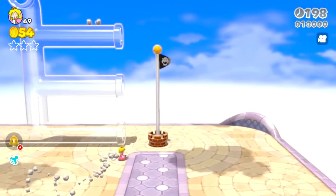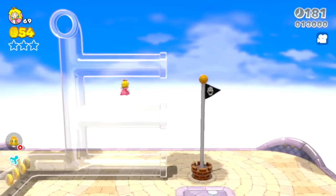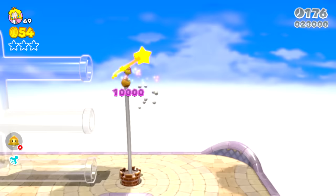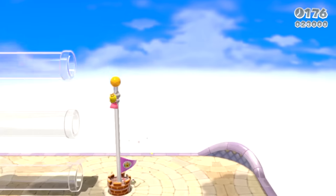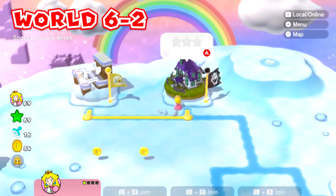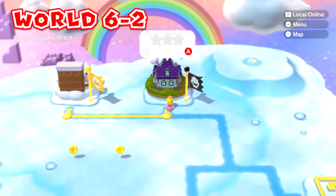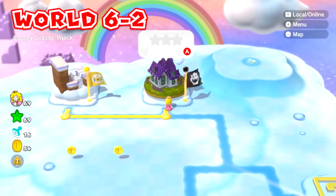Pretty easy level. Dive, jump when you're there, spin jump up here, and then just get to the top of the flag. There we go. So the first level was already pretty easy. Clear Pipe Cruise is pretty easy. So let's head to Spooky Seasick Wreck.